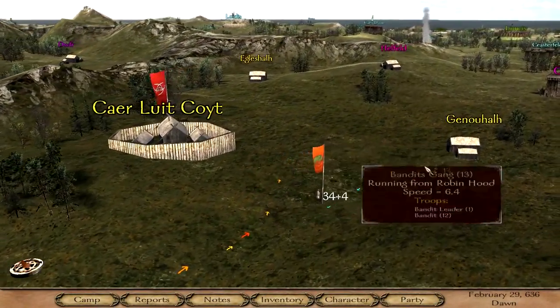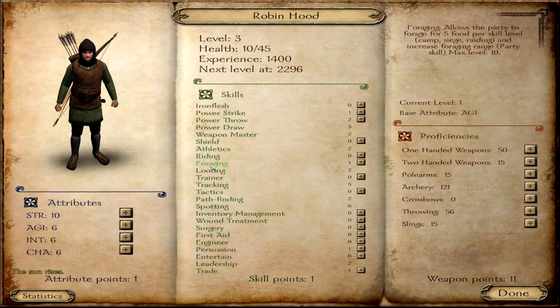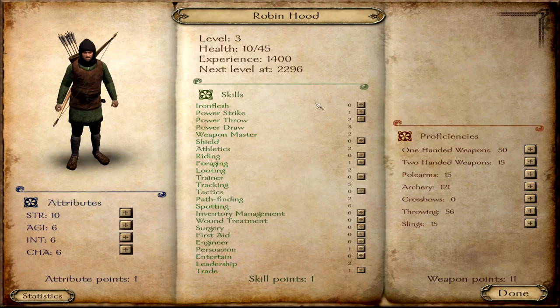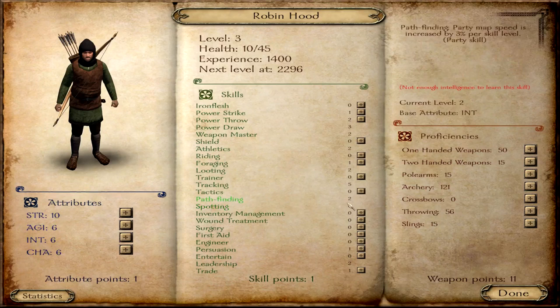I'm on the trail of a bandit gang, but we need to level up because I skipped over one battle. We got a high amount of spotting and tracking. I could always adjust my own character if I so desire — let me know if that's something you want me to do. I'm not changing skills, but we could play around with the other skill points — power strike, power draw, iron flash, weapon mastery, agility.